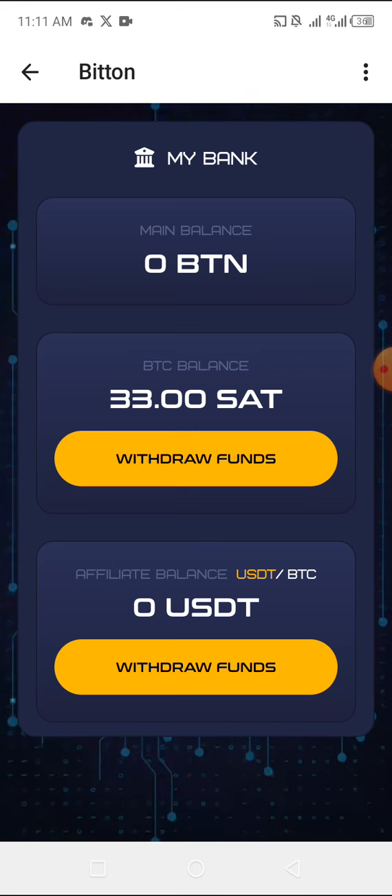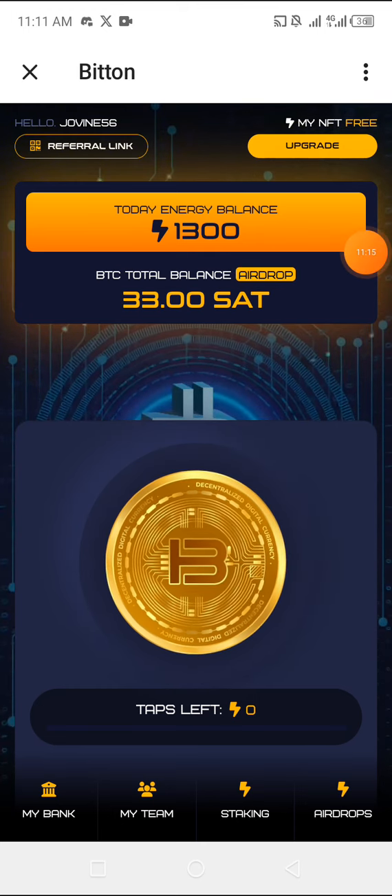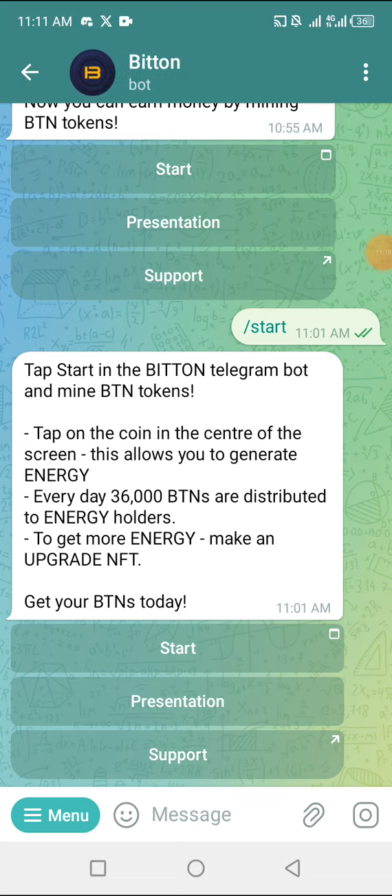I'm going to go back and continue tapping because the more energy you get, the more tokens they give you. Going back to the main page — it says tap on the icon in the center to generate energy, and every day 36,000 BTN tokens are distributed to energy holders. Every single day you'll be getting BTN tokens distributed based on your energy. That's going to be all for today — see you guys in my next video. Stay tuned for more, bye!